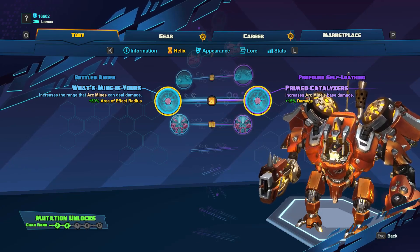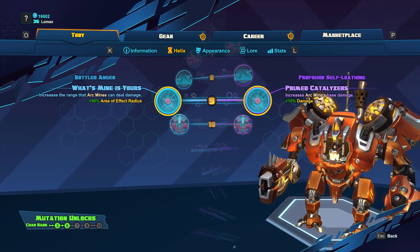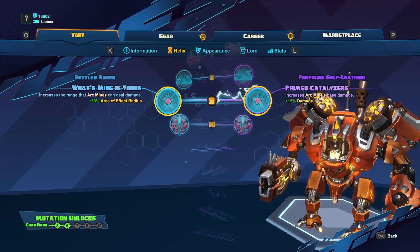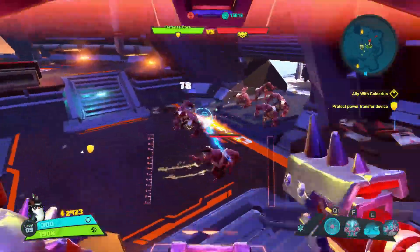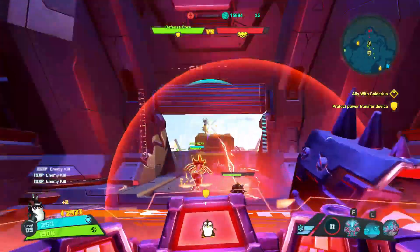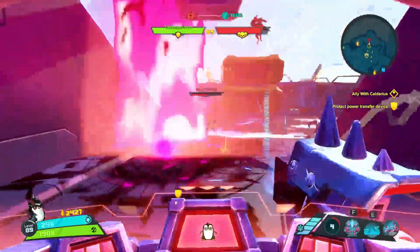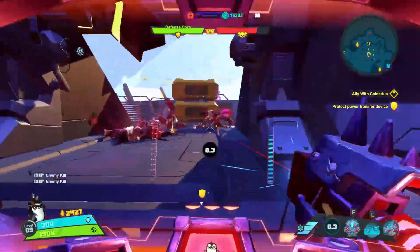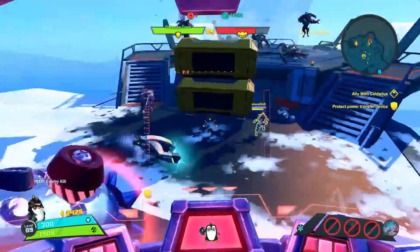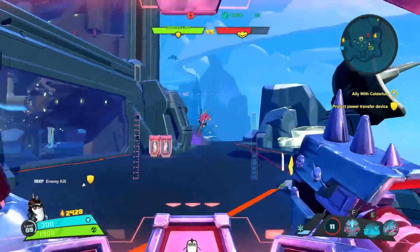At level 9, we get two skills that buff Arc Mines: What's Mine is Yours and Primed Catalyzers. What's Mine is Yours increases the Area of Effect radius on Arc Mines, and Primed Catalyzers increases Arc Mines' base damage. Obviously more damage is really nice, but personally I like having Arc Mines to slow people, and What's Mine is Yours gives you a bigger area in which you can slow people. I really like having that utility — a giant orb that's going to slow anyone who touches it. I usually pick that skill over Primed Catalyzers, but it depends on the build.